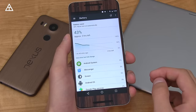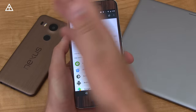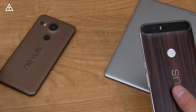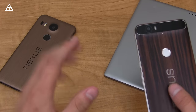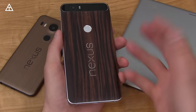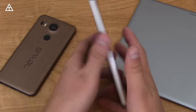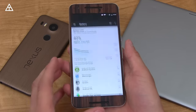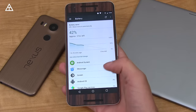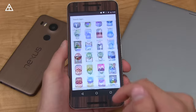Battery life should be better on Android 7.0. Doze was in Marshmallow, but now there's 'Doze on the Go' in Nougat — so even if your Nexus or any Android 7.0 device is in your pocket and you're moving around, it will still recognize when you're not actively using it and enter Doze mode to save battery. Expect battery life to be a little better on Nougat than Marshmallow. Overall, Nougat feels very snappy and quick.